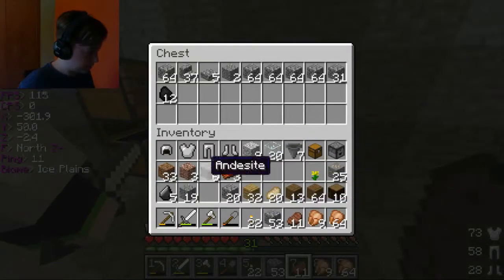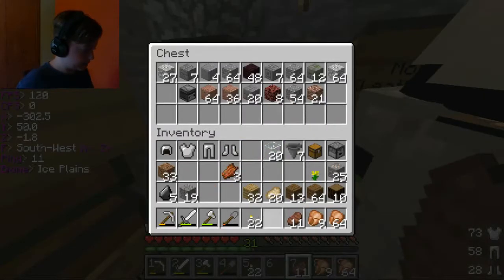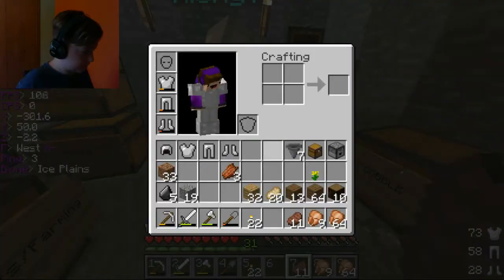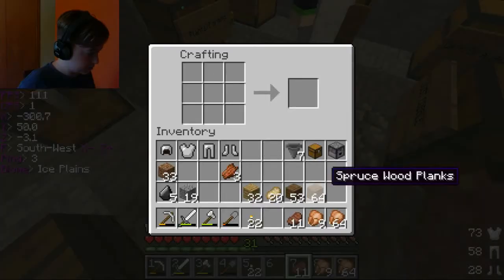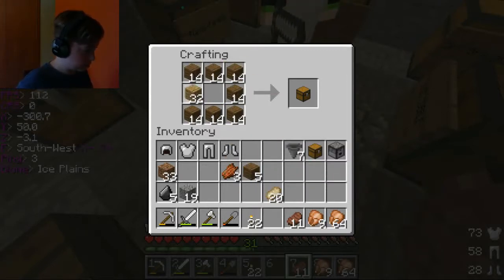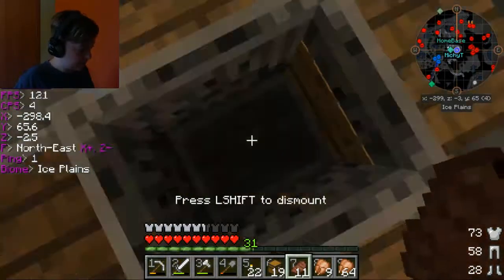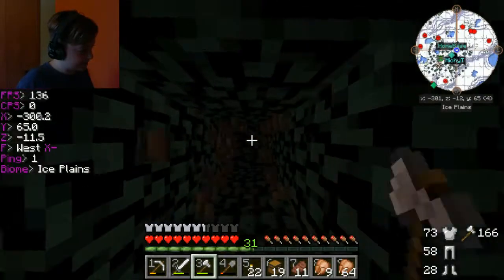Cobble goes in there — we got our cobble back, that's cool! I have a song stuck in my head right now. Smelt all that. Here's all the glass, don't place any of it. I have 19 chests — that's definitely not enough, we need like a couple hundred. I'm trying to do something for the good of the base, for the betterment of the base.